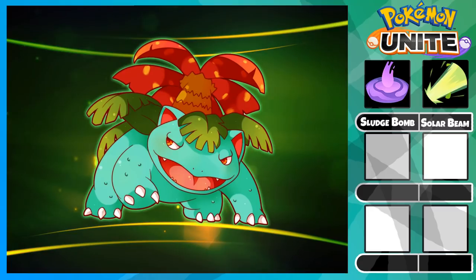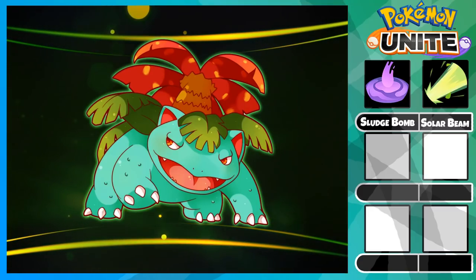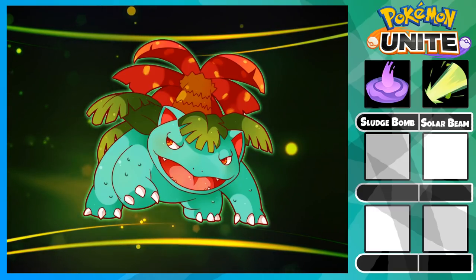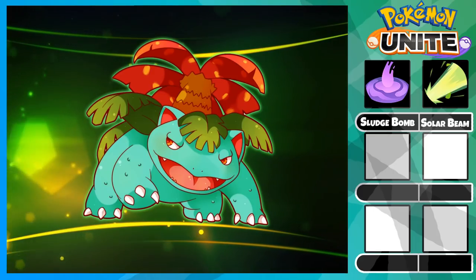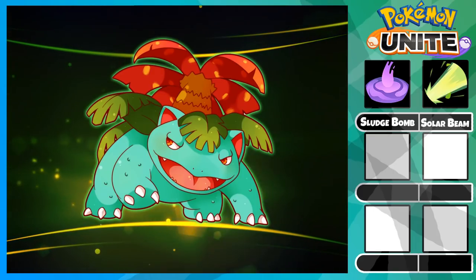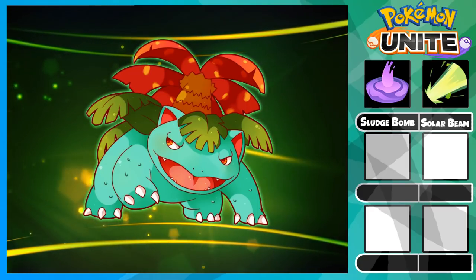The base damage on this ability is extremely high so try to poke the squishy backline whenever possible. Hitting a Sludge Bomb plus Solar Beam combo will easily get most Pokemon to 50% HP, even the tanks. This ability can be upgraded at level 13 which will reduce the cast time and the cooldown.